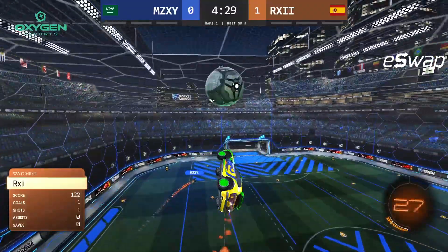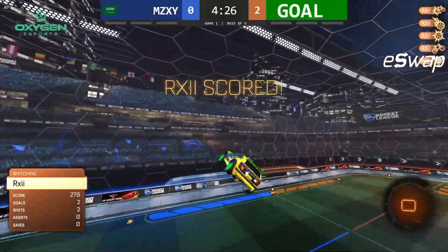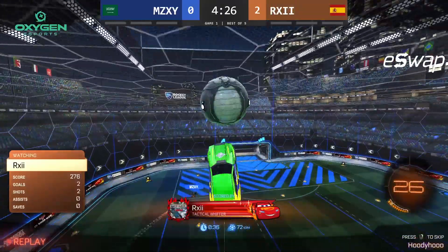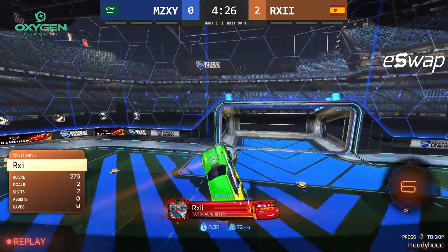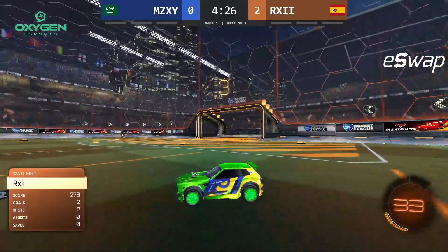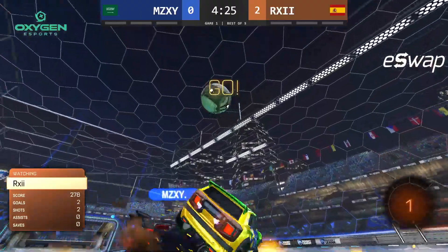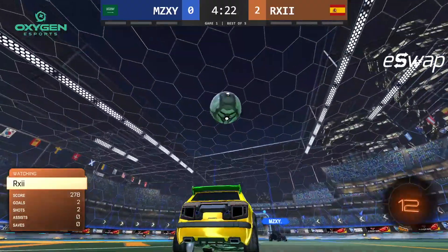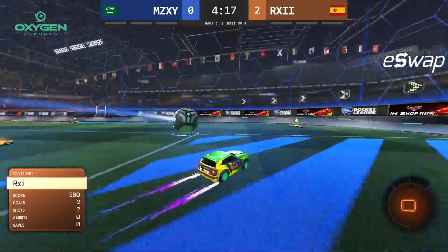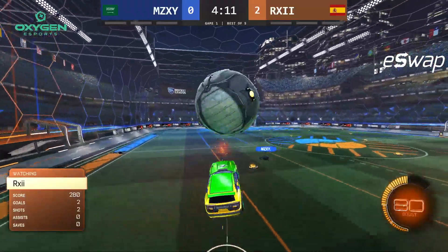I'm going to tell you guys a little secret — whoa! Rai! Hold on, the secret's going to have to wait. What a nice play from his own end: the Lean Back reset followed by a Mustard Flick. Very clean. Okay, I'm going to tell you guys a little secret: I have seen with my own two eyes what Oxygen is cooking, and let me tell you, they are in the lab.